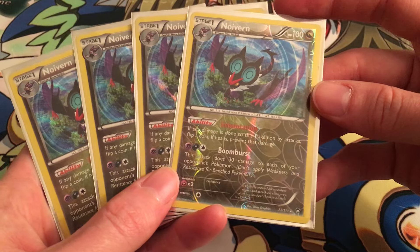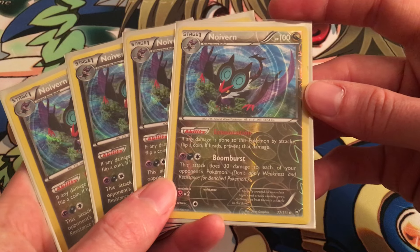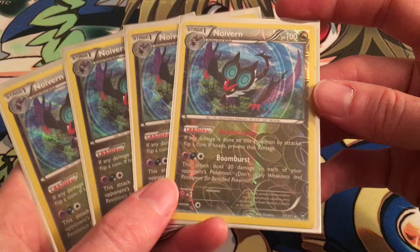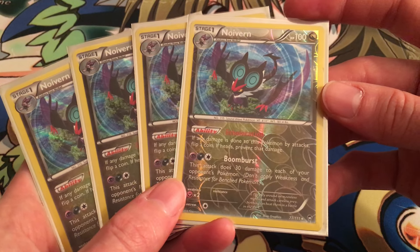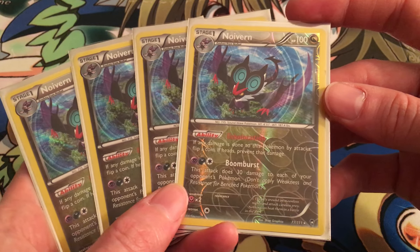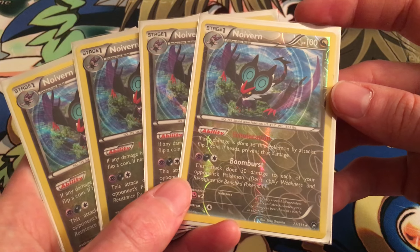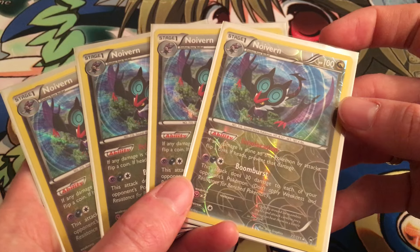It's got 100 HP, but its ability Echo Location is pretty key to our choosing it, because any time your opponent would deal damage to this guy from attacks — even if he's on the bench — you get a coin toss chance of preventing that damage altogether. He'll still take other effects of the attack, but blocking all the damage is pretty crucial. Taking a status or something is not really important, because that's not going to probably lead to Noivern's knockout, whereas the damage quite possibly could.